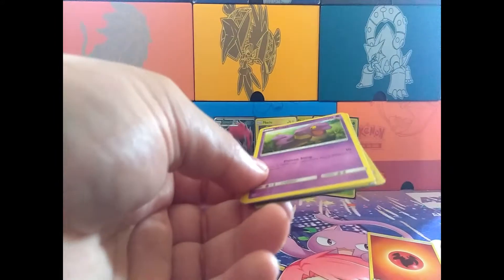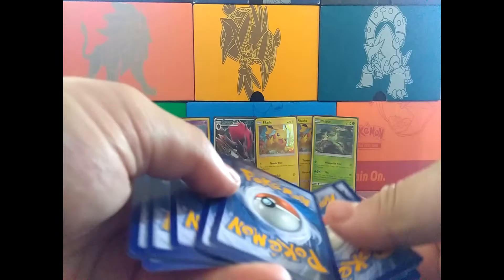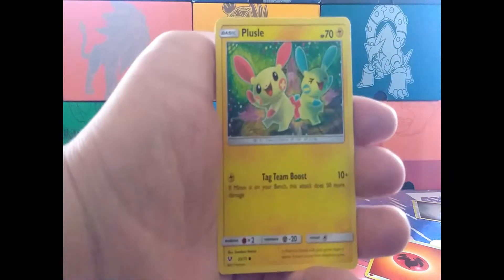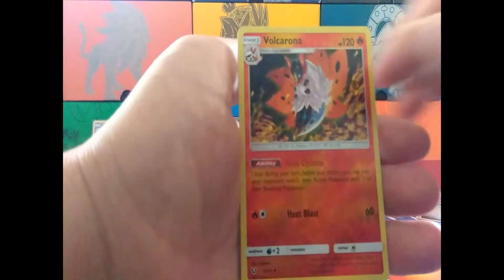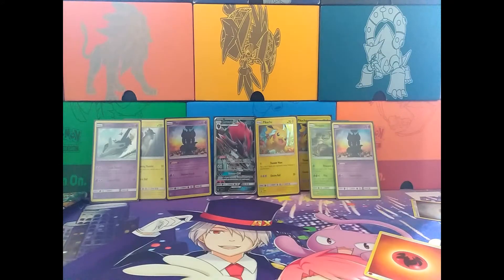Let's hope we get something. Steel Energy. We have Electrode, Reverse Holo Volcarona, and the final card is a Marshadow. So, so far out of 19 packs, we've pulled the Shining Secret Rare Mewtwo, we've pulled two Zoroarks, and the rest have just been Holos. The Shiny Hunt continues.